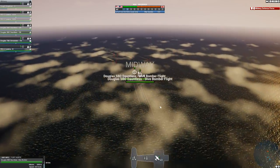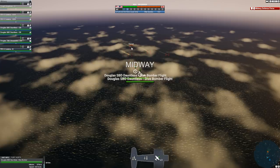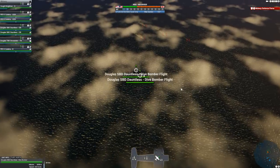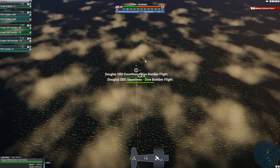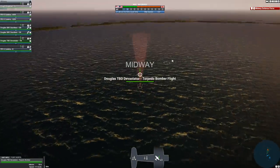We have the Mutsu, the Hyuga, Yamashiro, and the Oi. I'm not really sure which should be the priority target. It might be the Oi, but I'd say go for the biggest ship. Devastated Speed of Bomber Squadron — I'm going to be micromanaging you.